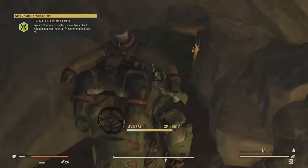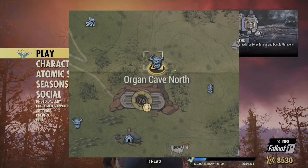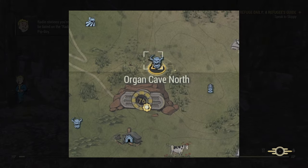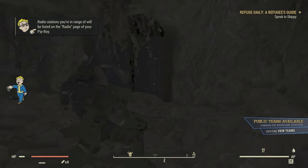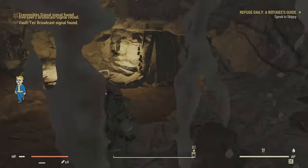you don't even have to worry about setting up a base, which you could do directly outside the front door. This is all done at the Oregon Cave North, just directly above Vault 76. Now, this is pretty simple — you basically go inside and in the first room there are going to be four traps of tin cans.